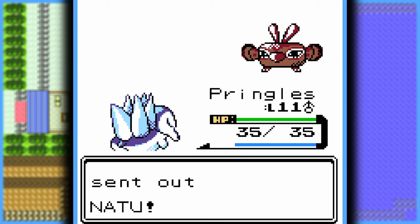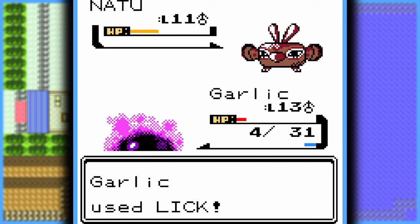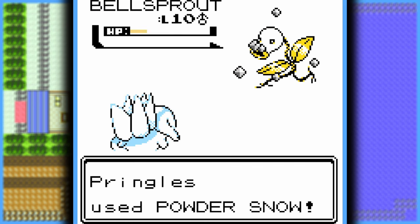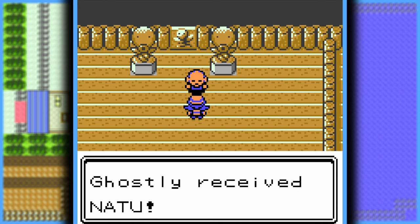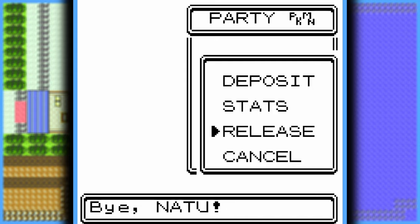Then he sends out Natu — but not just any Natu; this one is now Rock and Psychic-type. So I use Gastly to take it out with a few Licks. Then he sends out another Bellsprout — second verse, same as the first. For defeating him, I get my own regional Natu. But because I already captured a Pokémon here, I can't use it without breaking the rules of the Nuzlocke.